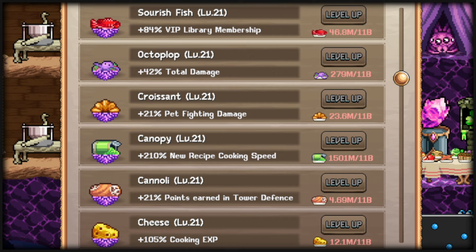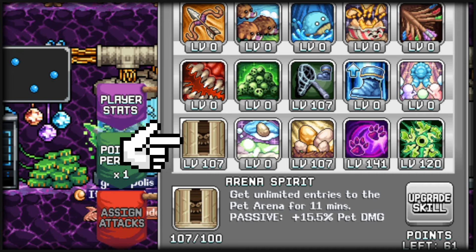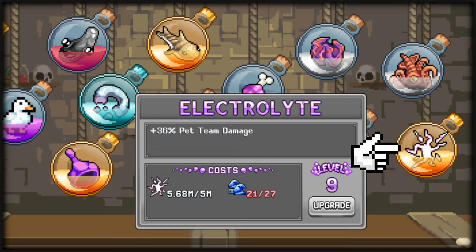Places to get pet damage percent: Crousant gives you 1% per level, Wedding Cake gives you 2% pet damage per level up. The Beast Tamer talent Arena Spirit gives you unlimited entries for a set amount of time depending on level, and also gives passive pet damage — up to about 15% pet damage at level 100. From the Stilt Seekers, you can get a material called Condensed Zap which helps Vile Electrolytes and gives you more pet damage.